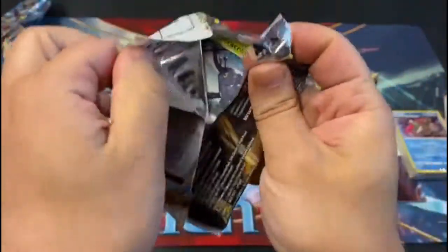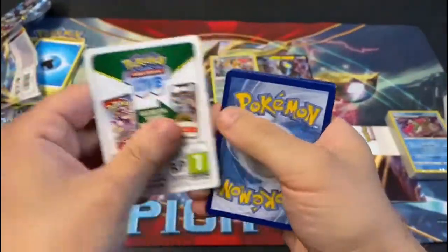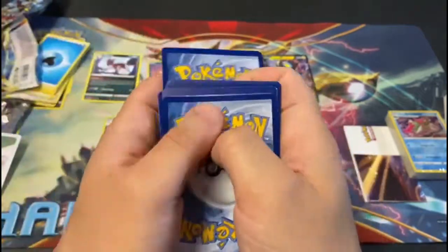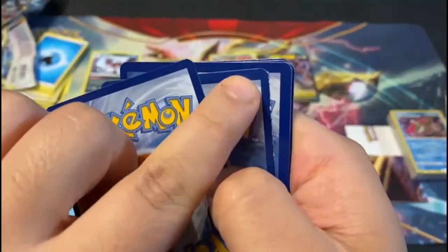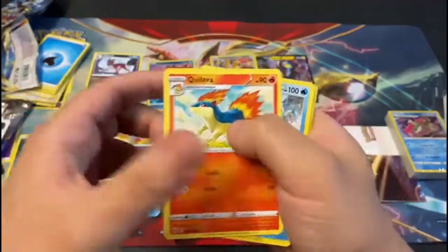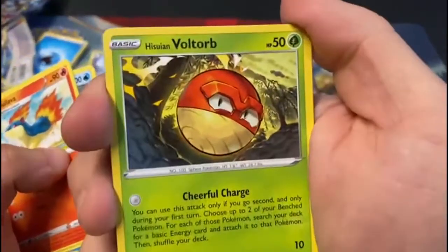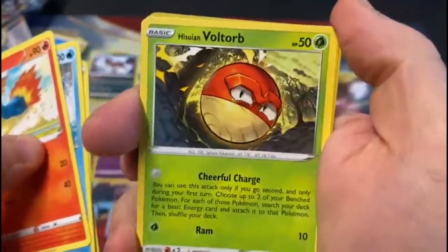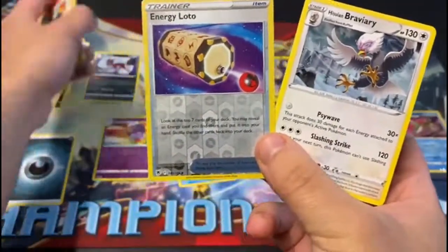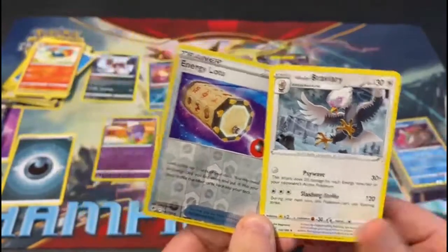Chances are this is going to be the best card in the set, because these magic hands, they can't be stopped. Well, they can be stopped because it's a white border. But — oh, this one looks like it's had a rough go at it. That's going to be the good one. Tediosa. Mantine. Voltorb's looking good — he's got eyebrows now. Energy Lotto. And there you go — there's your lot from your pre-release. The set's coming out end of this week.